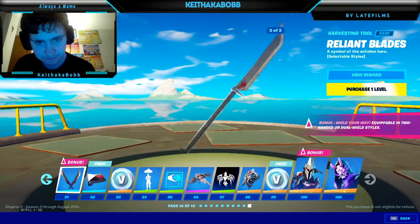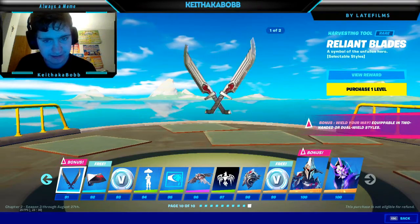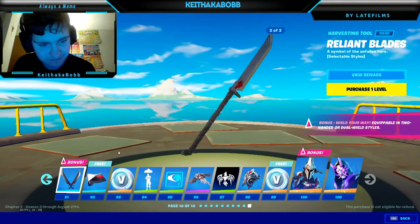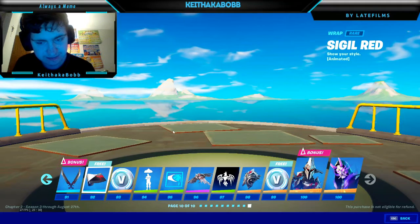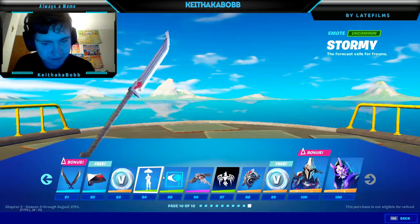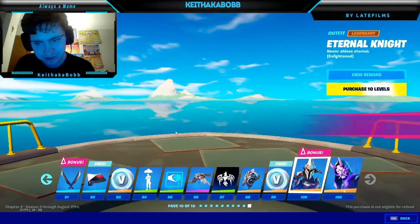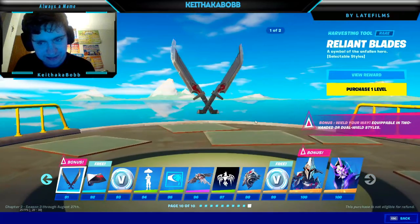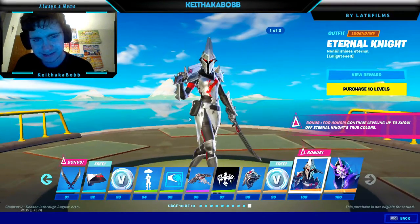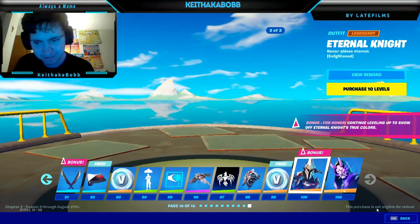Maybe I'll use it when it's complete. This is where I'm at in the Battle Pass. I need these swords — the pickaxe, the Relont blades, whatever it's called. Next is this wrap, then the emote, then backbling, then the skin. I'm almost there. I'm really excited to get these skins. Even though I'll probably only use them like once, they're fine. That's where I'm at in the Battle Pass.